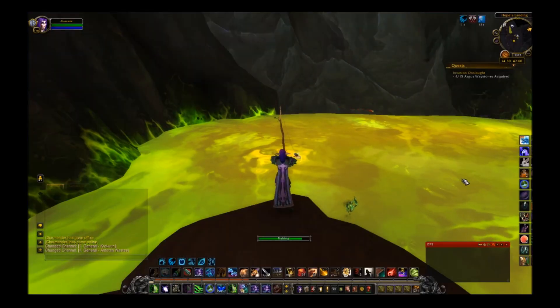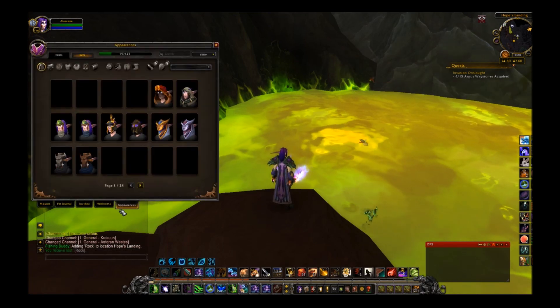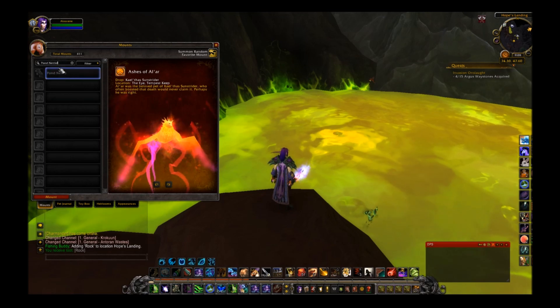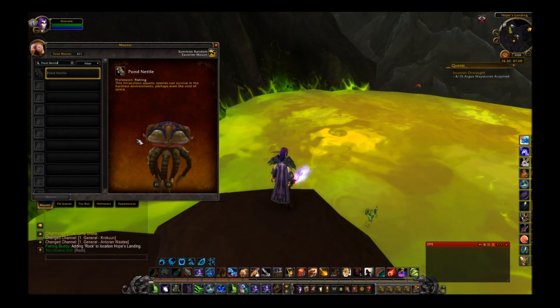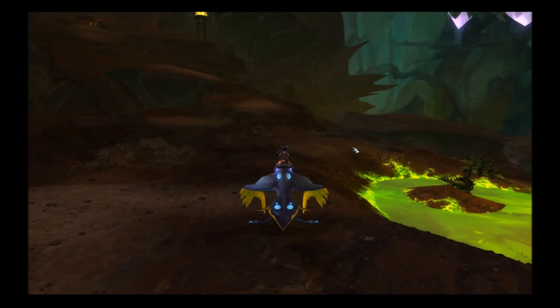The last mount I'm going to cover today is the Pawn Nettle. This is 7.3's really hard grind mount, similar to the Sea Turtle from Wrath of the Lich King. This jellyfish can be fished up in any Argus water — and I use that term loosely. Any lava is fishable, and thus can contain the Pawn Nettle. Beware, this thing has a very low drop rate — like super low. Many people didn't see it until like 500 casts in, and that means the drop rate is way below 1%.